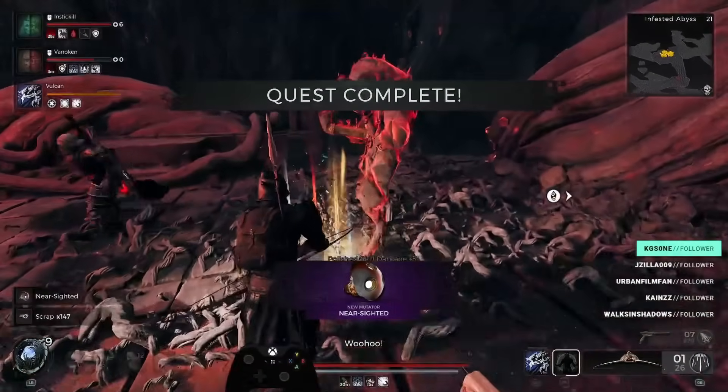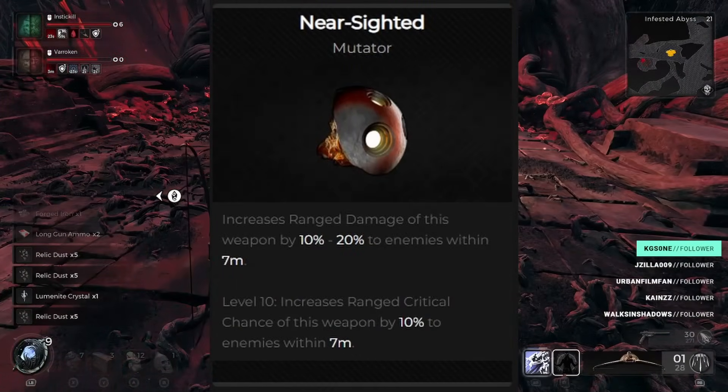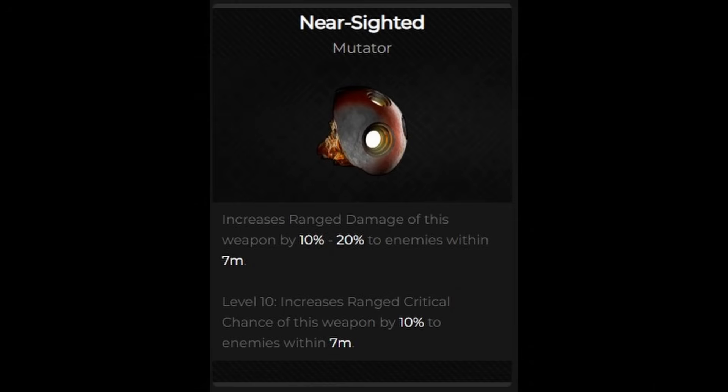When you beat him, you're going to get the Nearsighted mutator, which in my opinion is a pretty strong mutator, especially if you like shotguns or play a Challenger. At level 10, it increases the ranged damage of that weapon by 10–20% to enemies within seven meters, and also increases the ranged critical chance of the weapon by 10% to enemies within seven meters.